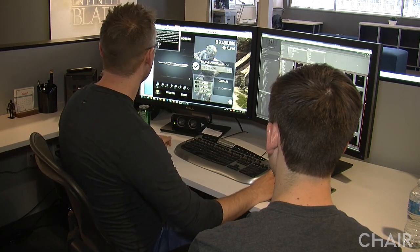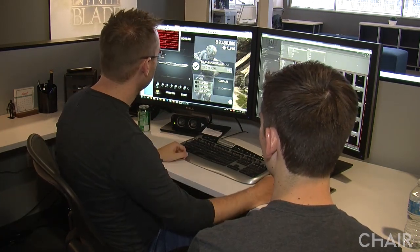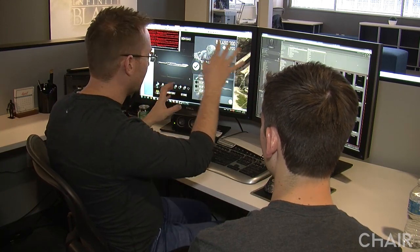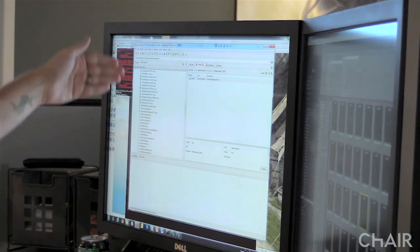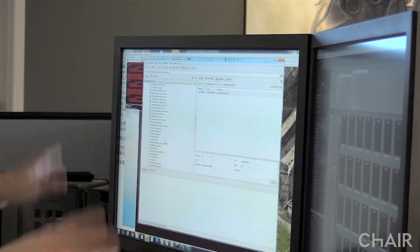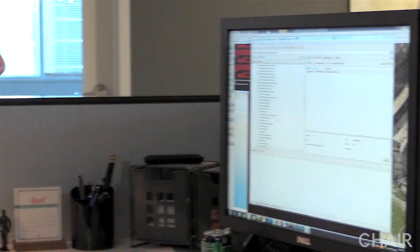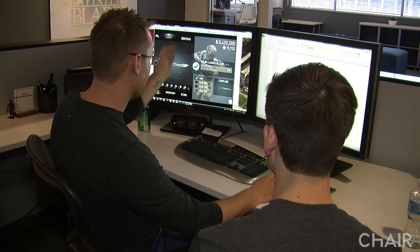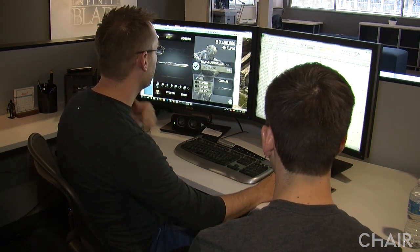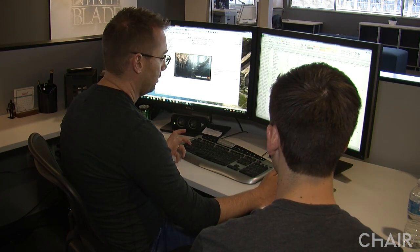I can definitely do that. It starts to export this file and runs through code that takes the Excel file and converts it into a bunch of INI files. It splits out all the properties and puts them in the correct files. Once it's done it opens back up, and you can see it says Lunar Blade now — but if I rerun the game it should just work.